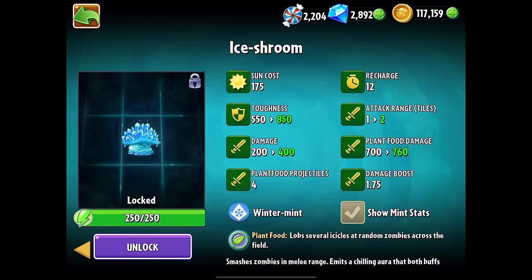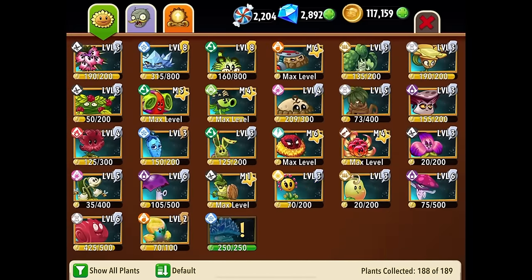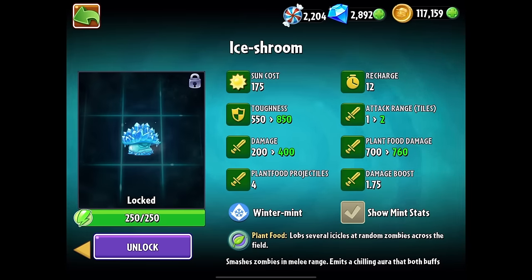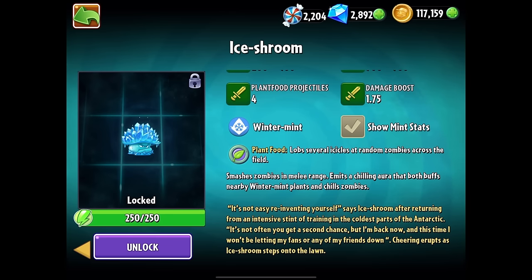What is up guys, Zach Scott here playing Plants vs. Zombies 2. The Iceroom is back, available now in early access. He was in PVZ1 where he froze all the zombies on the board. Icebloom kind of took over his gig doing the same thing, and using plant food on Iceberg Lettuce also does the same thing, so Iceroom has to do something new. The winter mint plant smashes zombies in melee range and has a chilling aura that buffs nearby winter mint plants and chills zombies. It's not easy reinventing yourself, says Iceroom, after returning from an intensive stint of training in the coldest parts of the Antarctic.